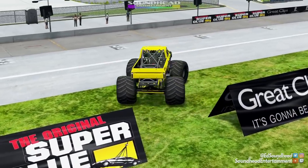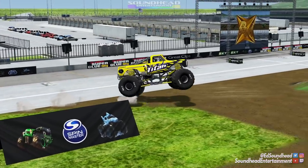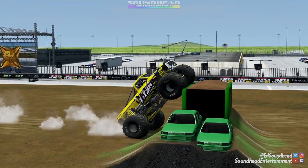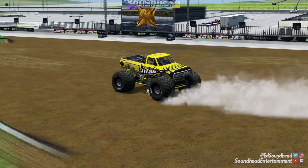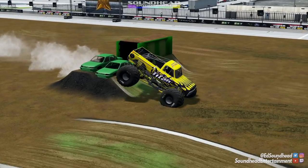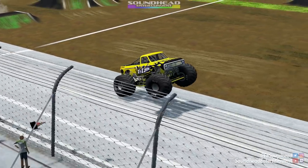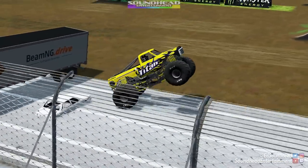We'll flip it around through the signs and set up for this van stack — a nice second helping since it's already slammed down from earlier. We'll revisit the crush cars as well, dance over top of them. Doing the Mamba on top of these crush cars, how about a little backflip and a beautiful landing? That'll get us lined up for another slap wheelie here at slap wheelie central — this is Slap Wheelie Motor Speedway is what I would call this place.